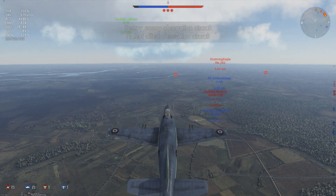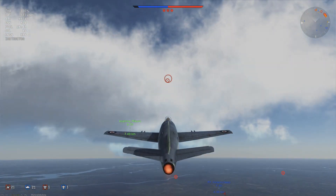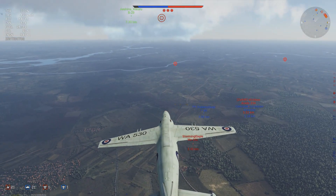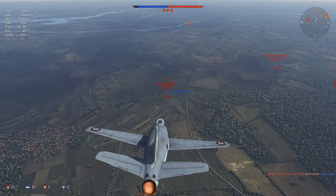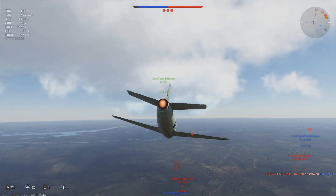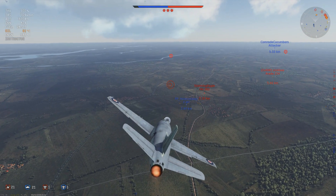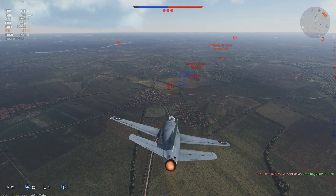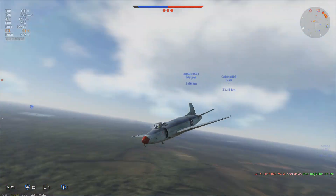Energy retention in a vertical climb is okay — not great, but good enough that you can do some vertical fighting providing you're aware of the energy levels of aircraft around you. Roll rate is pretty standard for a jet — nothing incredibly exceptional. One thing I've found at high speeds is it doesn't seem to roll around its long axis like it does at slow speeds. The faster it goes, the central axis seems to shift to around the cockpit, making getting guns on target above 700 km/h a little difficult, especially with wing-mounted guns.